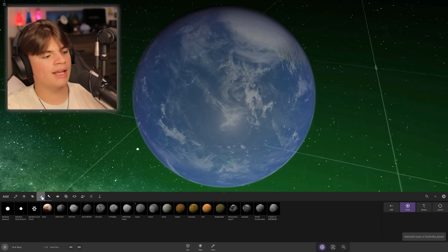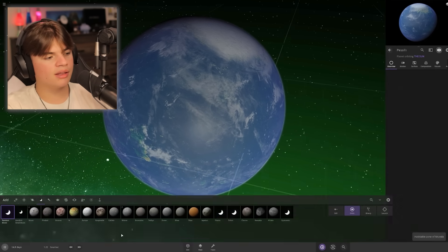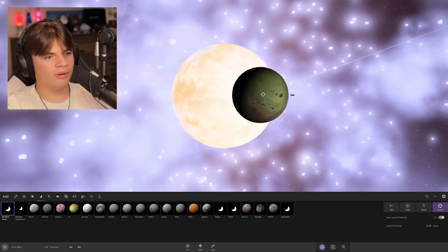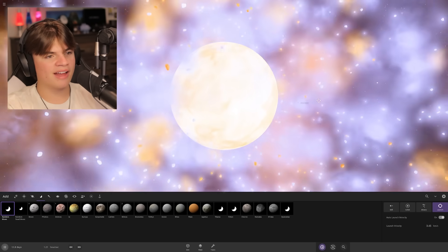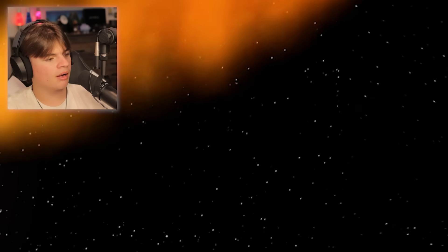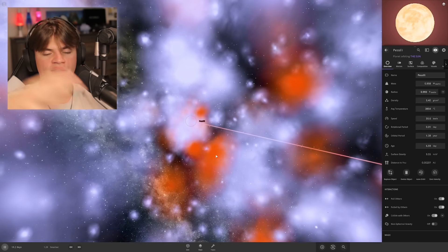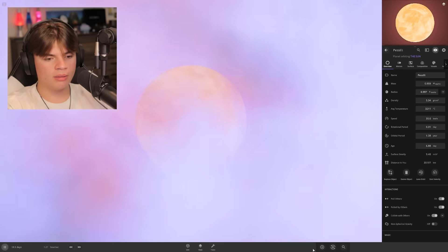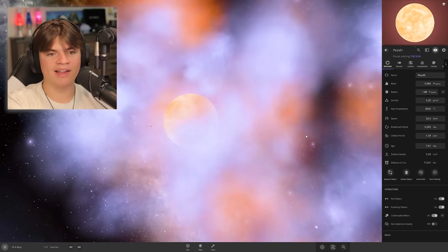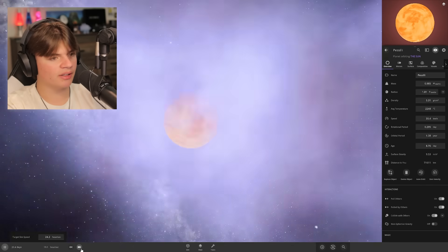Instead of changing settings, we're going to try to build it by collisions. It needs a little more mass — it's at 26% of Earth. Let's throw some moons into it. We want it to spin but not too fast. We're gonna clear those particles. Mass is now at 33% — we need it bigger. We're so close, 0.957. A lot of stuff is crashing back into it. Two more collisions — yeah, 0.98. It's 98% the mass and the radius is exactly the same. Perfect.